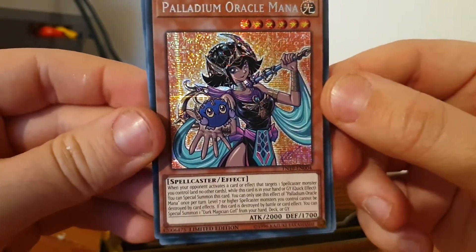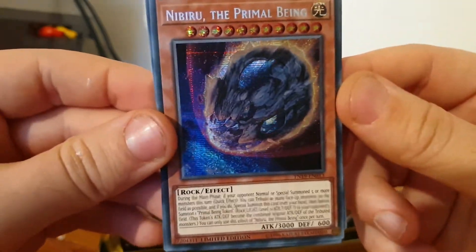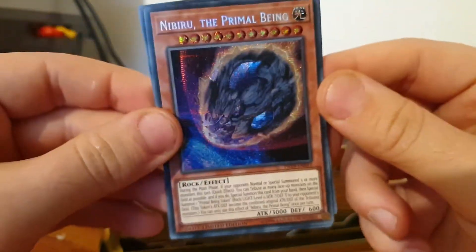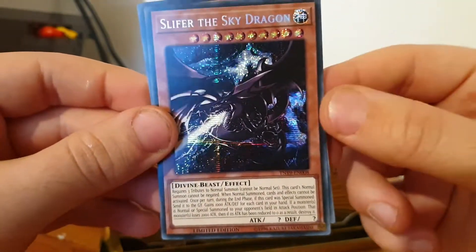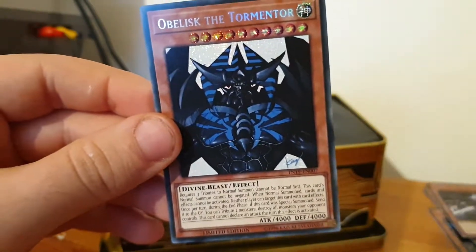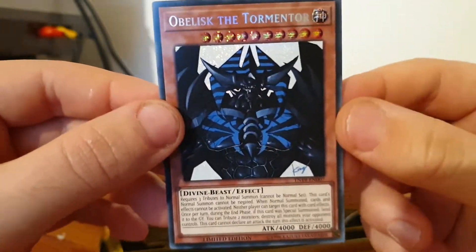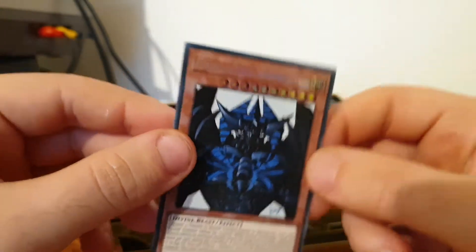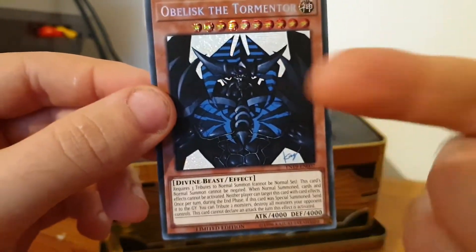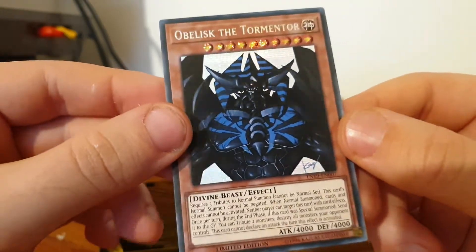We've got Palladium Oracle Mana — she looks cool as well, I'm sure she's pretty awesome. That's one of the new cards — Nibiru the Primal Being — pretty good I think. A nice alternative art form of Sliver the Sky Dragon, that is actually quite cool, I like that. And then we've got Obelisk the Tormentor, which I believe this artwork was from the movie promo — Dark Dimensions or something like that. I've actually got the movie promo of this card, but now they've put it in here so you can have the artwork. Lovely! No Blue Eyes Alternative Dragon or the spell card that I wanted, but we've got another tin — we might get one.